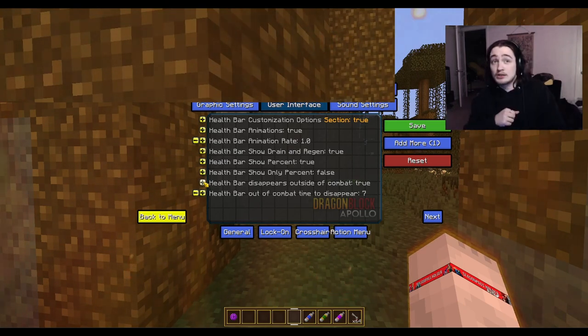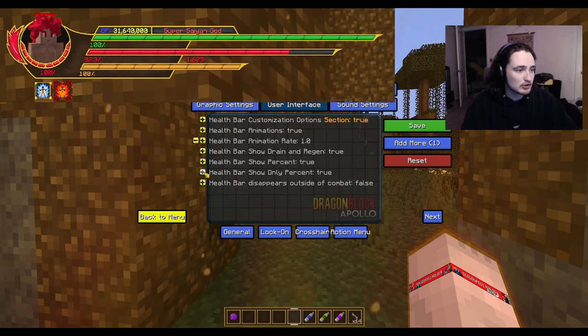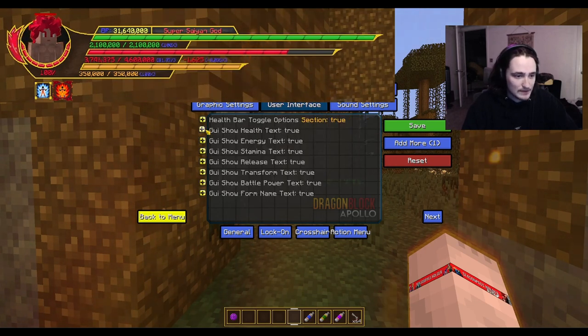You can change the time it takes to disappear — so if you punch an enemy or take damage, the bar appears and then fades. Health bar show percent, toggle percent visual, toggle the drain — just lots of options. You can toggle off literally everything in this menu if you so choose.